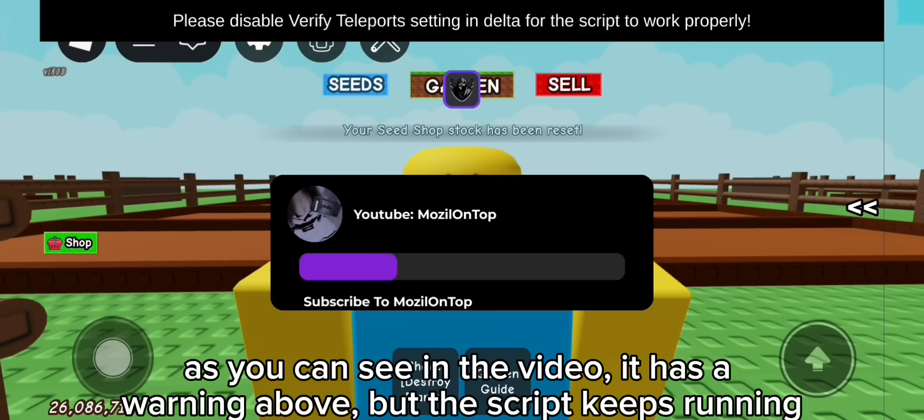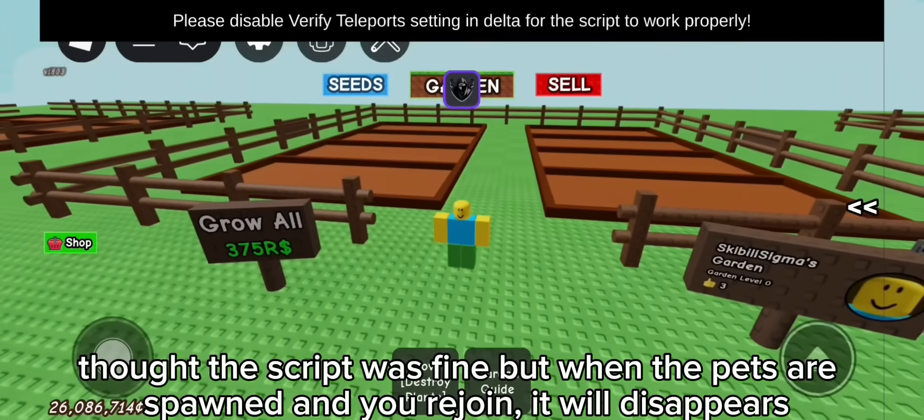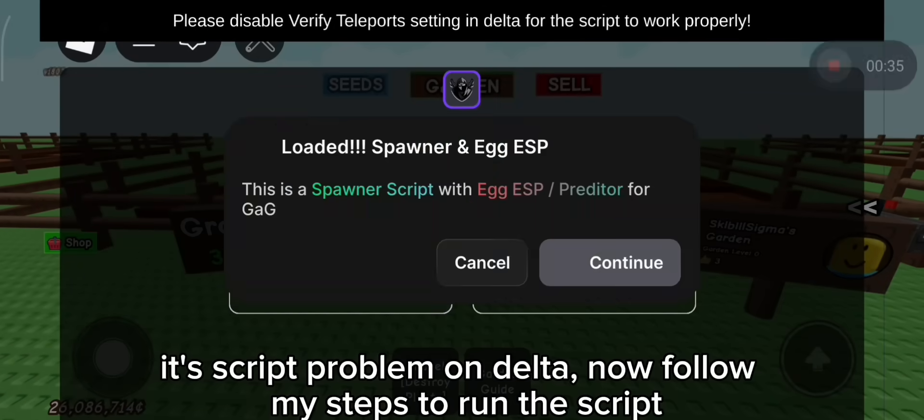As you can see in the video, it has a warning above but the script keeps running. The problem is that when the pets are spawned and you rejoin, they will disappear. This is a script problem on Delta — now follow my steps.